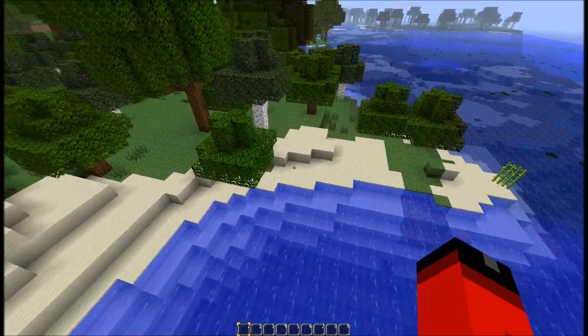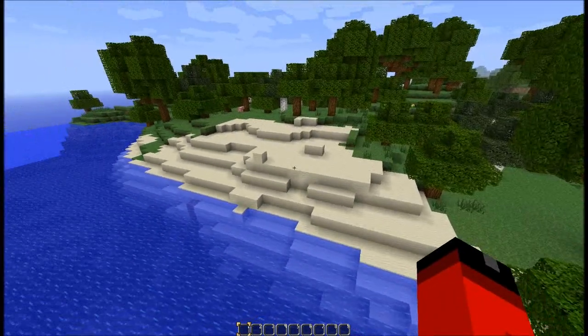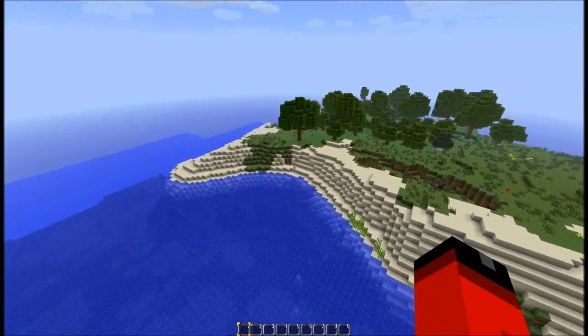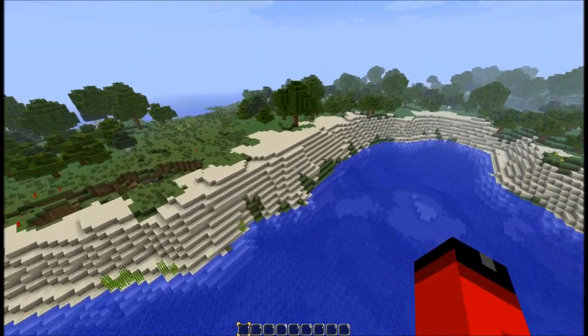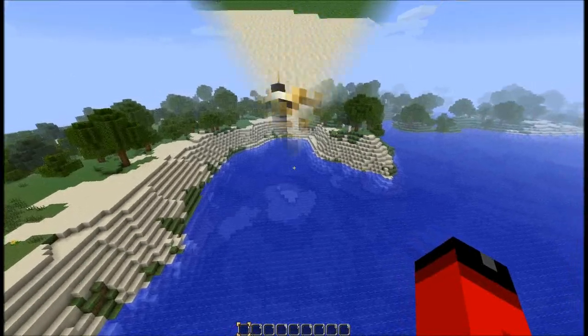While desert biomes are a great source of sand, I personally wondered why there weren't more beaches and shorelines in Minecraft, as they are a common natural element in our own world. Jeb has considered this particular phenomenon and answered it with world-generated beaches and shorelines. They blend well with the surrounding environment and add a touch of life to river, lake, and seaside land formations.